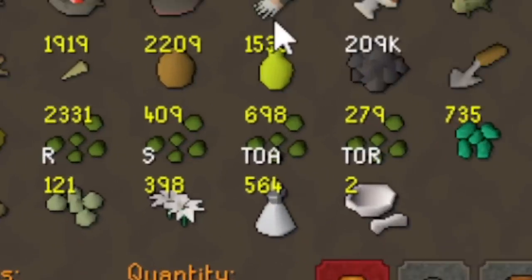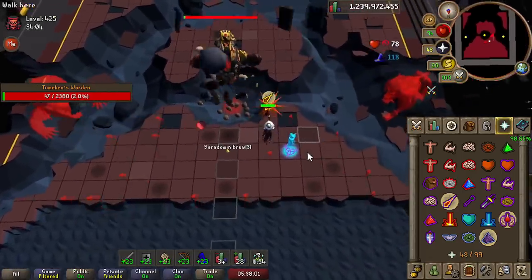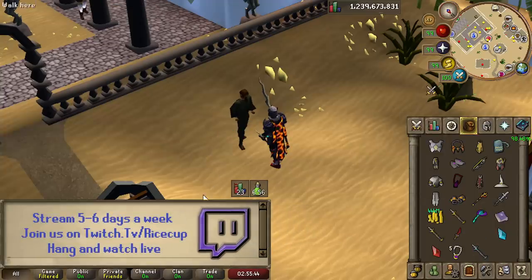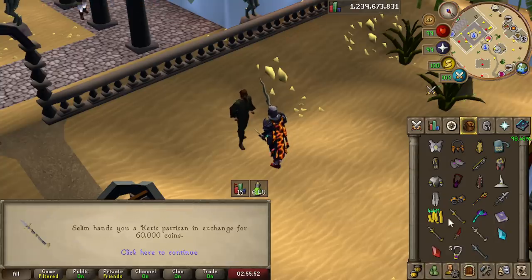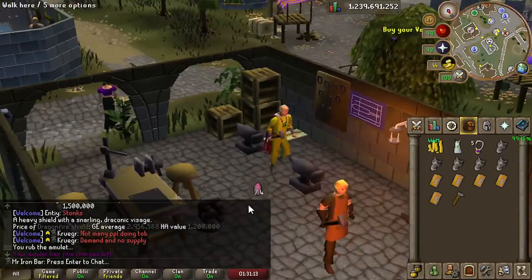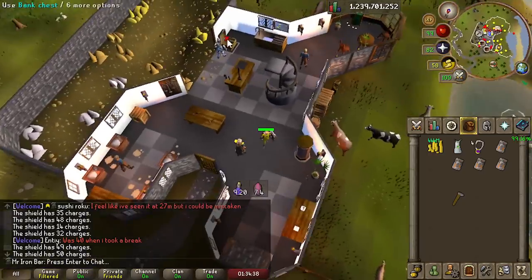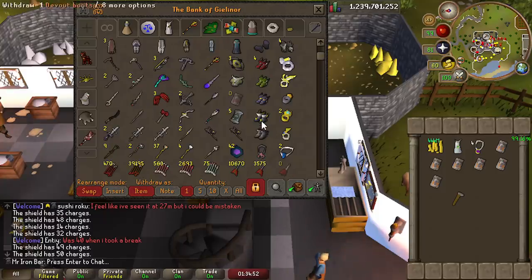I've never seen my bank with this many Tithe Farm flags in my life. Oh, I got another yellow gem — holy crap, 34 minutes! That'll totally make up for today. I'm going to buy a few for placeholders and to save some bank space. I realized I have like five Draconic Visages in my bank — why not just turn them into DFS's? All five are fully charged, and then I discover they don't even stack. Got scammed. All that for nothing.